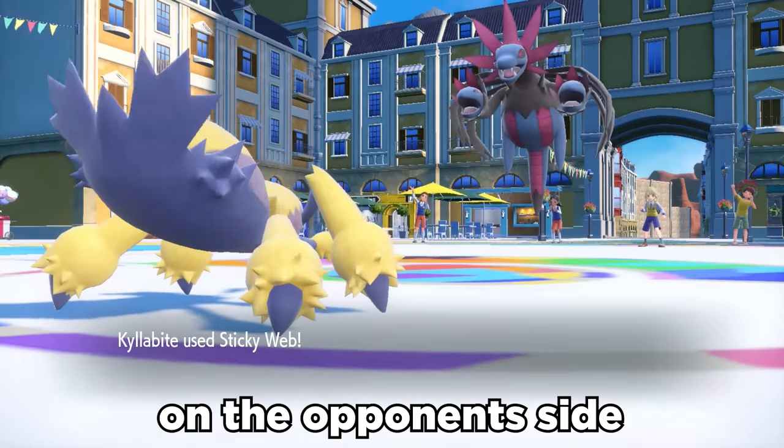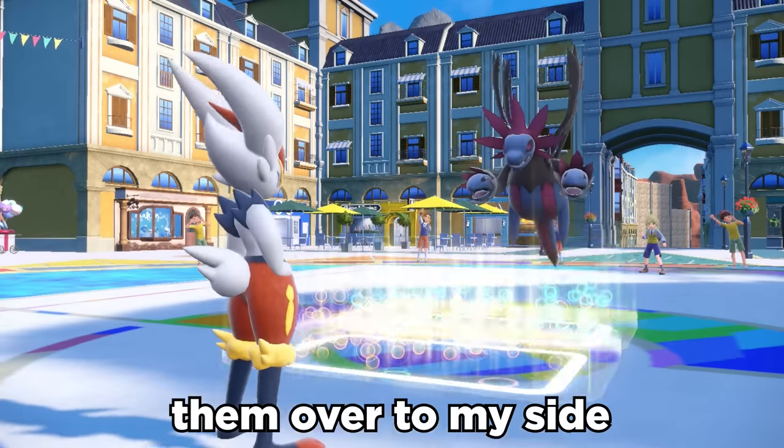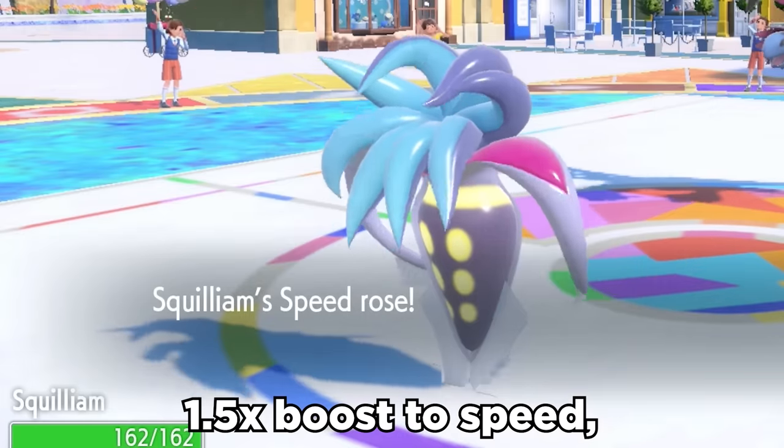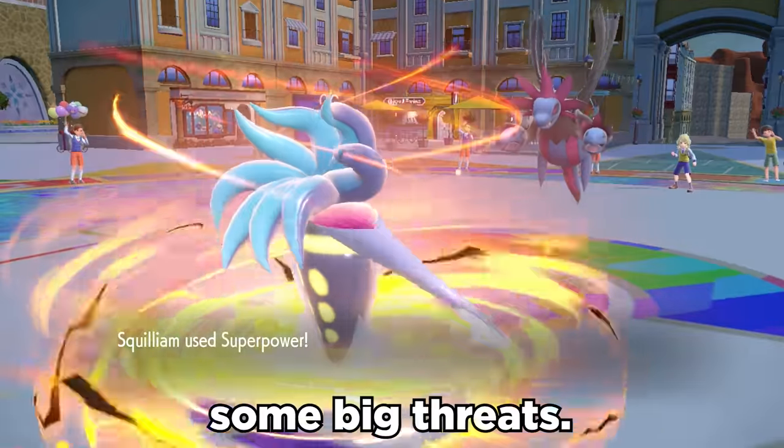I can use Sticky Web on the opponent's side of the field and immediately Court Change them over to my side with Cinderace. Now upon switching in, Malamar gets an immediate 1.5x boost to speed, allowing it to outrun some big threats.